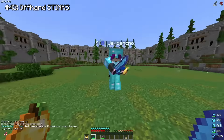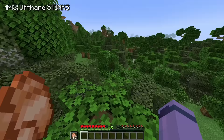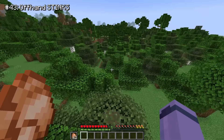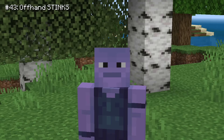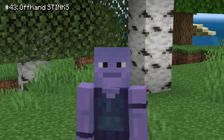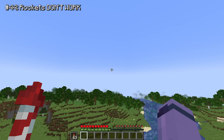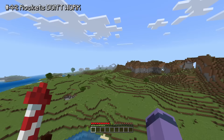When Minecraft added the offhand, it quickly became one of the most useful additions to the game. You can put blocks, bows, food, whatever, to make your gameplay much more efficient — on Java, not on Bedrock of course. There are only five items you can put in the Bedrock offhand: a shield, rockets, a totem, arrows, and a map. But one of the five items doesn't even work. People normally use rockets in combination with their elytra to give them a boost while gliding, but on Bedrock you can't do that — you can just kind of hold them and look at them while you slowly fall to your death.